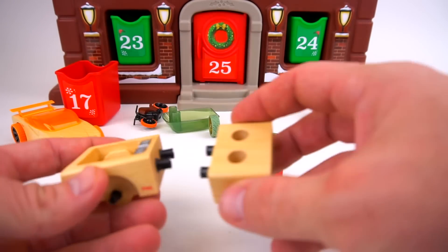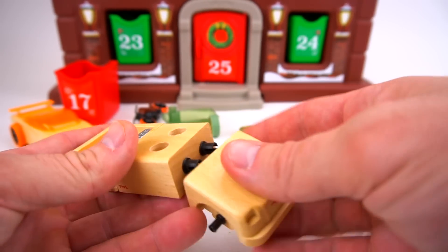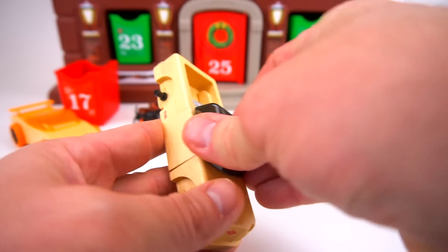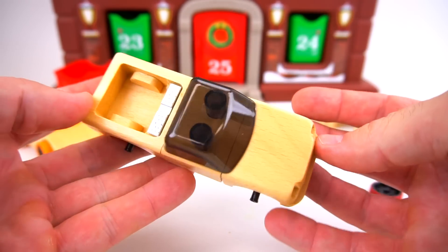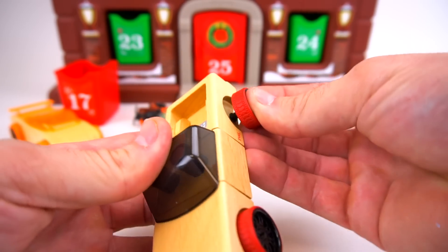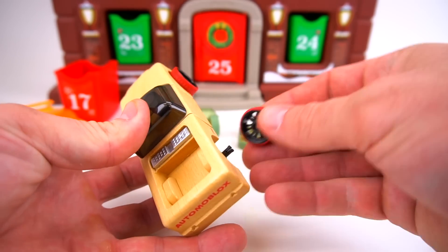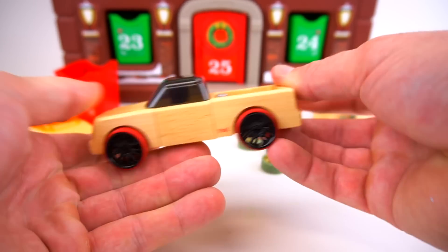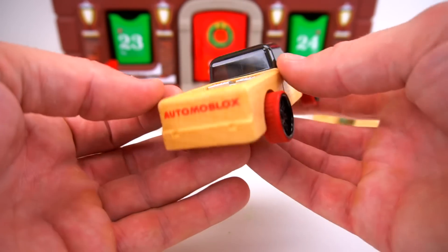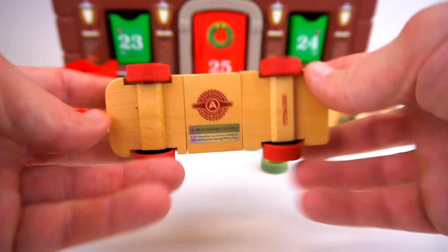Now let's do the black one. Flip that around like that, and it goes like that. Take it like this — oh look, it looks like a truck or something. Put the tires on, tires on, and one more. There we go — this is T15L, this is Grizzly! This one's called Grizzly. Very cool — the Grizzly truck rolls pretty good.